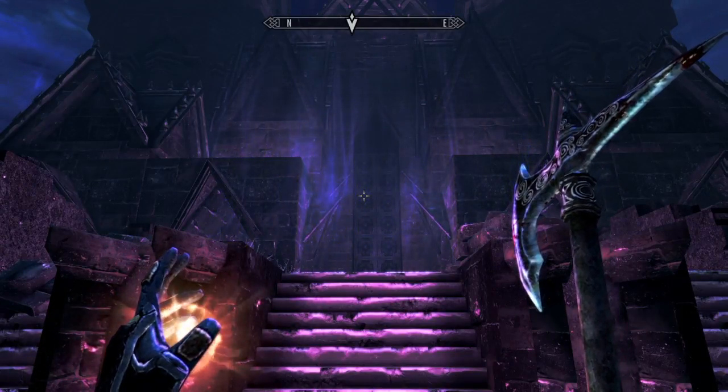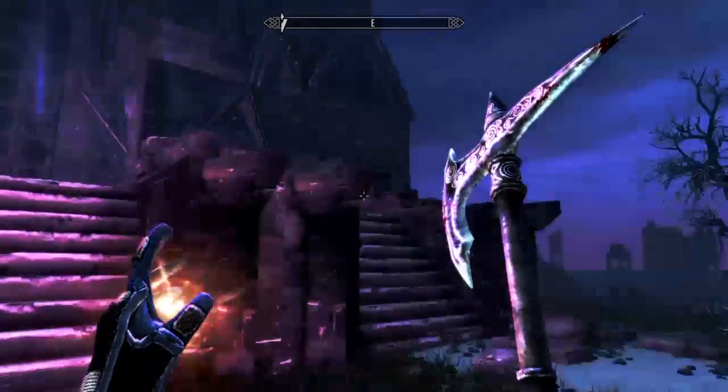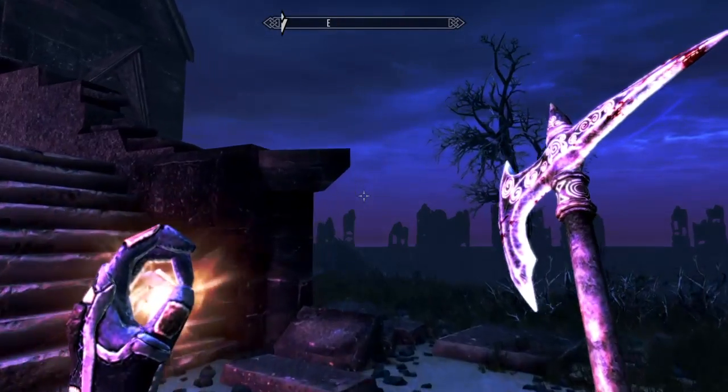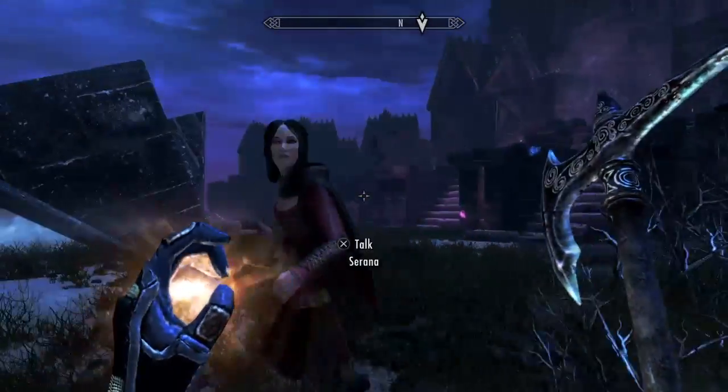Hi guys, it's GT here and welcome to the video. Today I'm going to be showing you how to find Arvax Skull, who is a skeleton horse. That's for one of the miscellaneous quests during the Dawnguard DLC, which we are currently in the Soul Cairn.